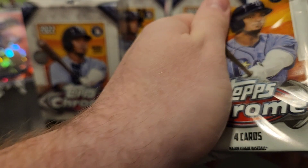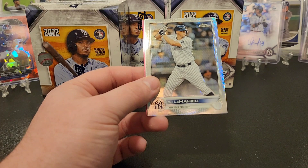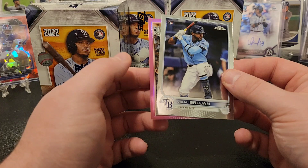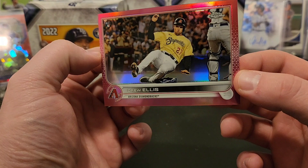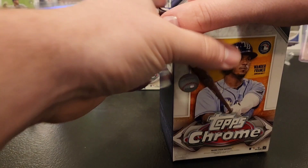Jake Cronenworth, Zack Short rookie. DJ LeMahieu on the prism - take that. Vidal Brujan on the pink. We got a pink Drew Ellis - he's in that throwback uniform there, what is that, the city connect uniform? Actually there's a cool topic you guys can talk about in the comments - what do you think of the city connect uniforms that your teams have?